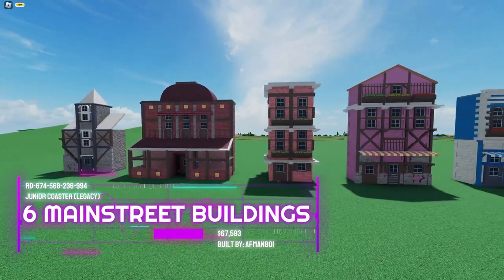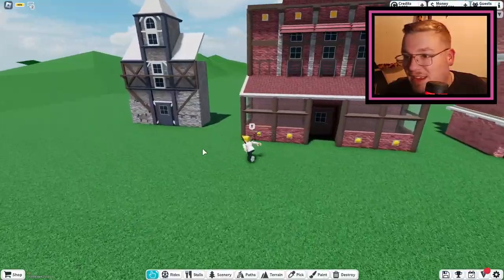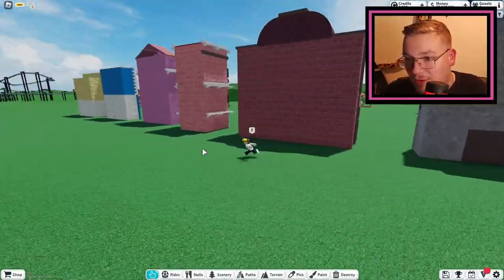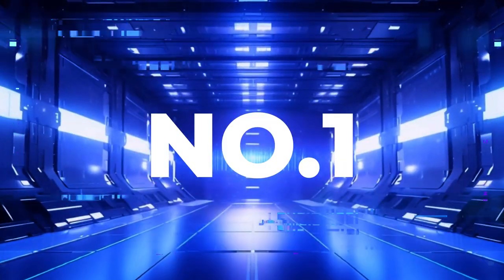At number 2 we have these six no game pass main street buildings. Unlike the previous items, the only downside is the back of those buildings — and oh my god, that's not good.